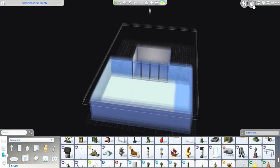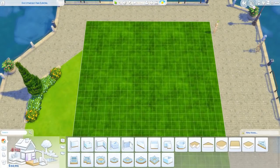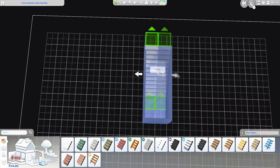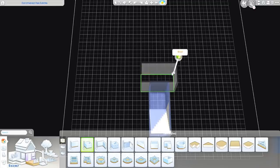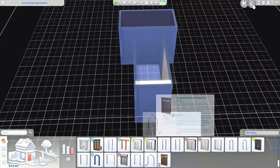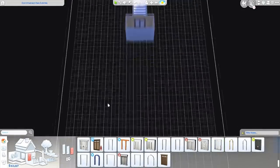This build does use one piece of custom content, which is the effect player by Andrew Studio. It is optional, however, because I will also upload a version of this build without CC and it will basically work the exact same way.